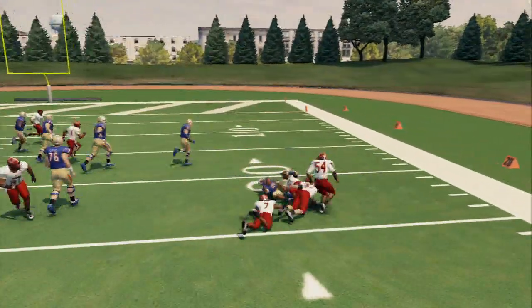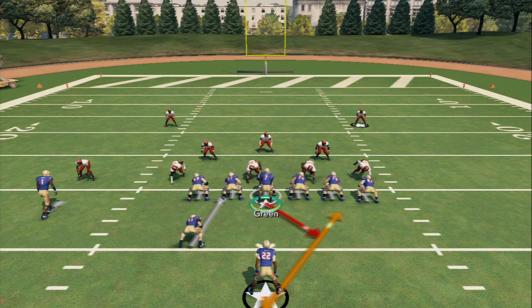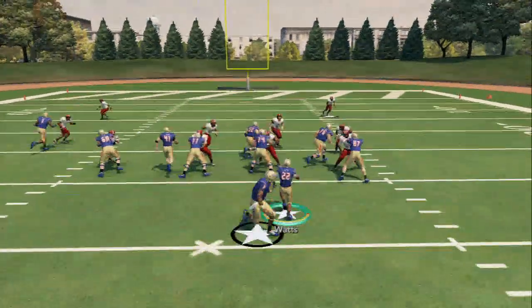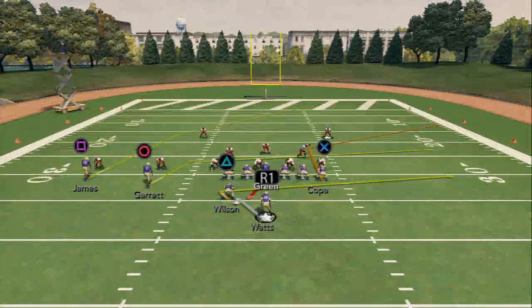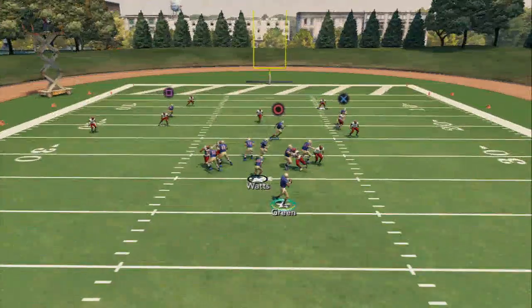You have to kind of force it to the outside. It's kind of designed to go about where that right tackle is, but after you run this enough they'll probably find a way to stop it. This is probably not something you can run all game, but you could probably run it for a quarter or two before they start figuring out how to stop it. Some better players will stop it after a quarter at most. The play action is right here — I haven't changed it much. I think I played this online years ago.